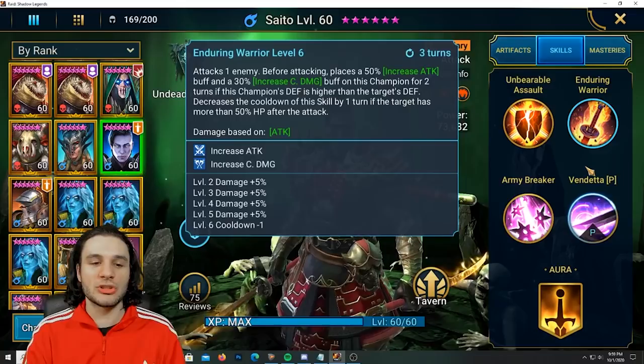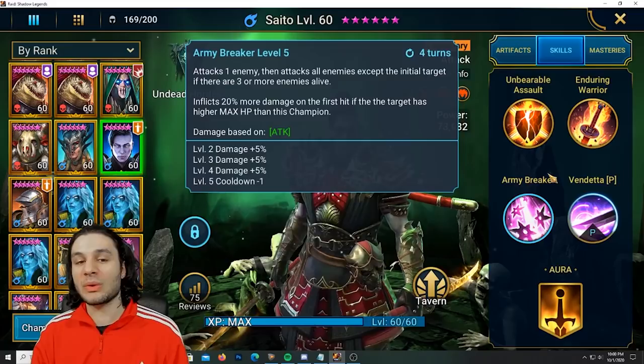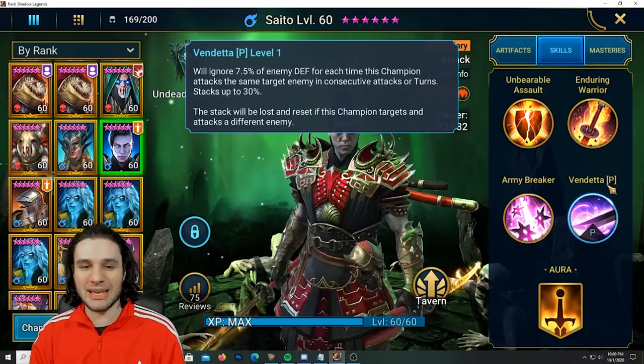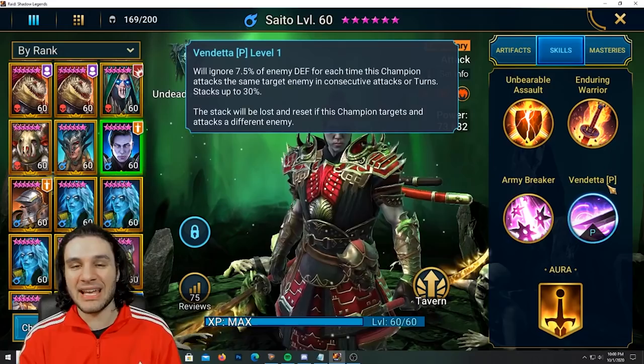If this champion's defense is higher than the target's defense, it decreases the cooldown of this skill by one turn if the target has more than 50% HP after the attack. His A3 attacks one enemy then attacks all enemies except the initial target if there are three or more enemies alive, and inflicts 20% more damage on the first hit if the target has higher max HP than this champion. His passive will ignore 7.5% of the enemy's defense for each time this champion attacks the same target in consecutive turns, stacking up to 30% ignore defense — the stacks are lost if he changes targets.